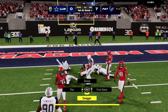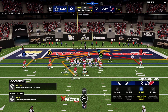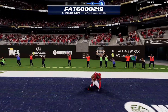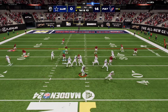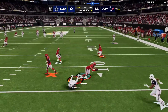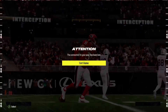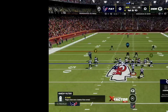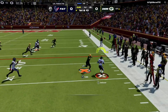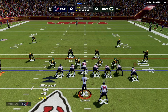Back on offense, CJ Stroud in the pocket delivers a strike over the middle to Vernon Davis, who turns it upfield and nearly scores. Stroud runs a slant concept and delivers once again for another touchdown — 14-0. On defense, Justin Simmons gets an interception. The opponent then rage quits, so we hop into another game. Love what I'm seeing from CJ Stroud already.